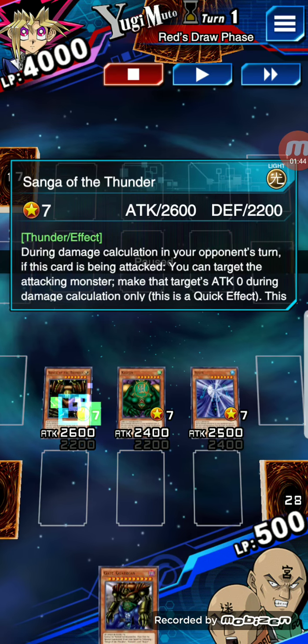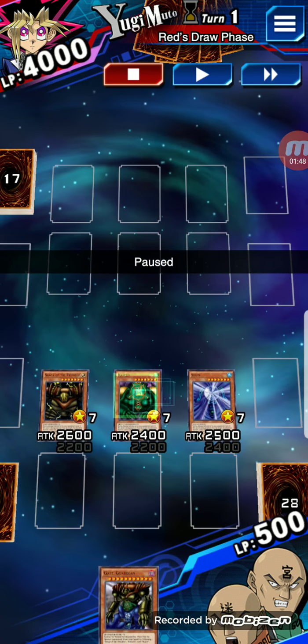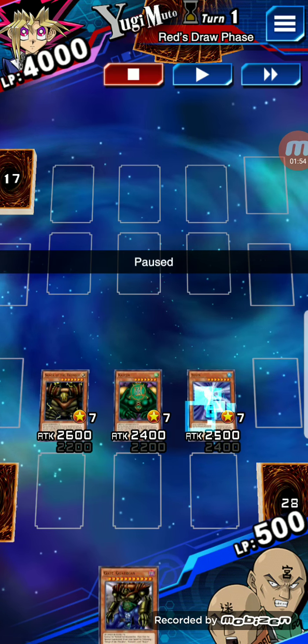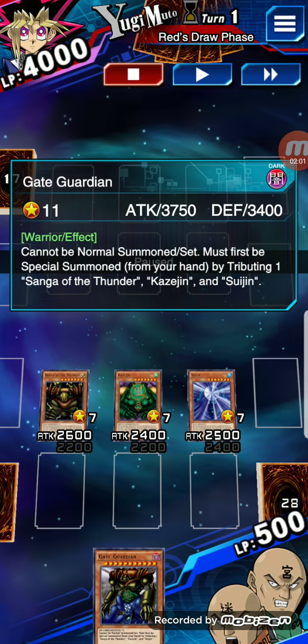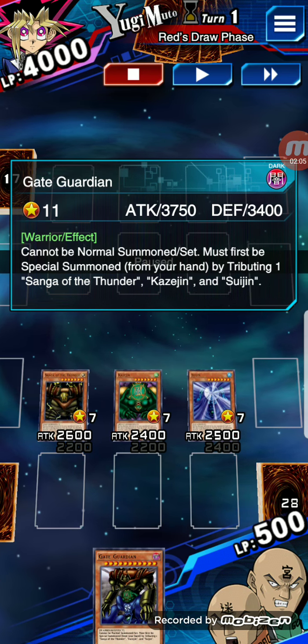But to start with, you have Sanga of the Thunder, Kaizen — which is, I guess, a spellcaster — and Sujin. And those three together are able to form the Gate Guardian by tribute summoning all three of those.